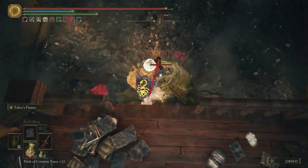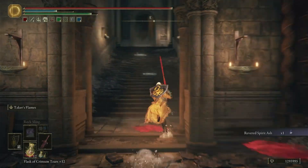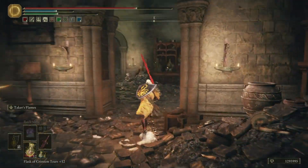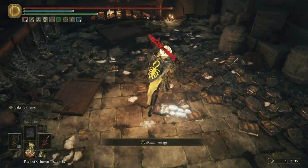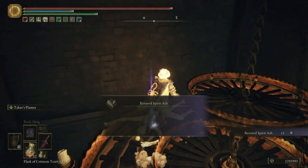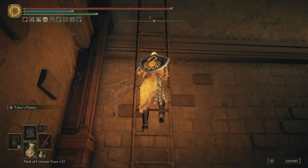You can drop down here and murder this dude to get a Revered Spirit Ash. Then we're going to run this way — there'll be a couple of hornset guys that pop their heads out, we're not even going to worry about them, just keep running until we reach the grace. Finally we're going to kick this ladder down, then jump over to this chandelier and pick up another Revered Spirit Ash. Climb up this ladder and we're ready to fight the boss.